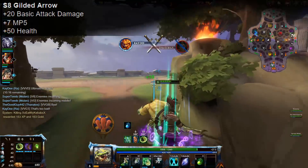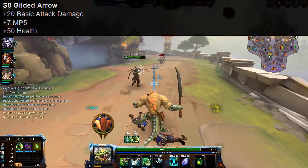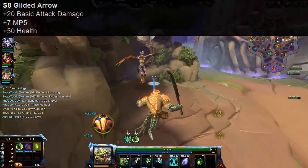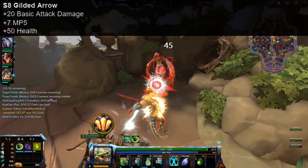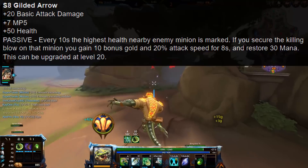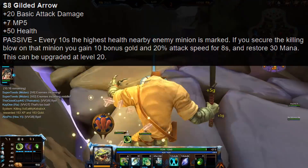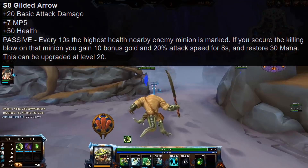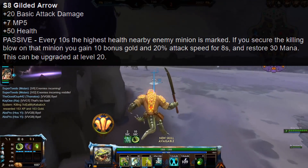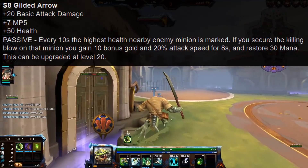The next item is Gilded Arrow, the farming starter for Hunters. The first version now has 20 basic attack damage instead of 15 — this is not power, just basic attack damage. It now has 7 MP5 as well. It also comes with 50 health, and the passive now marks the highest health nearby enemy minion every 10 seconds. If you secure the killing blow on that minion, you gain 10 bonus gold and now 20% attack speed for 8 seconds — used to be 15% for 5 seconds — and you restore 30 mana as well. They're really encouraging prioritizing that marked minion even more now.